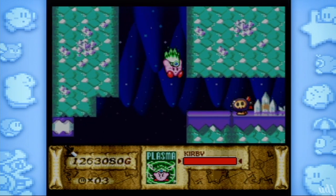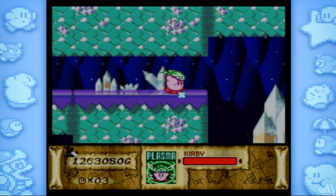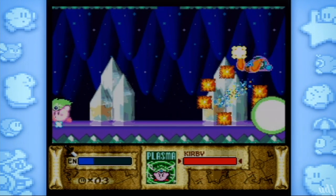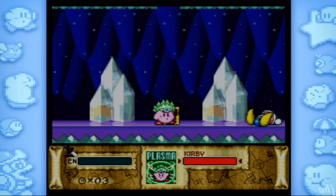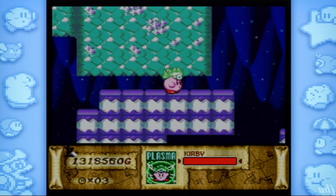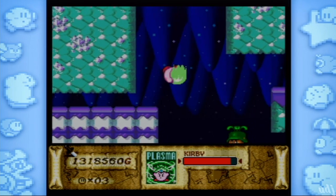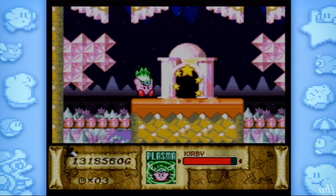We got two treasures from that room. That was a great room. People are here to laugh and here to learn. I got nunchucks — fuck you, Poppy Brothers. Can I escape? No. And this loops us right back. There we go, and this takes us right back out to the main area. We'll check out the other two rooms next time.